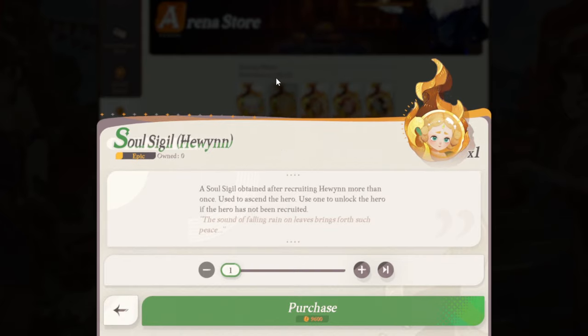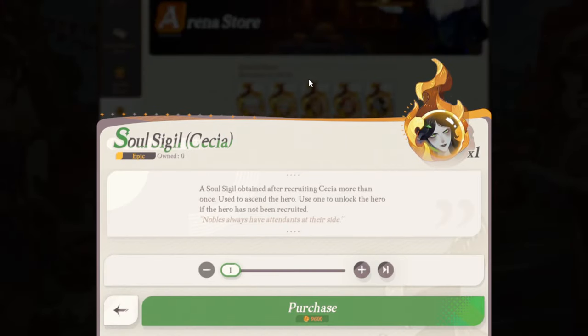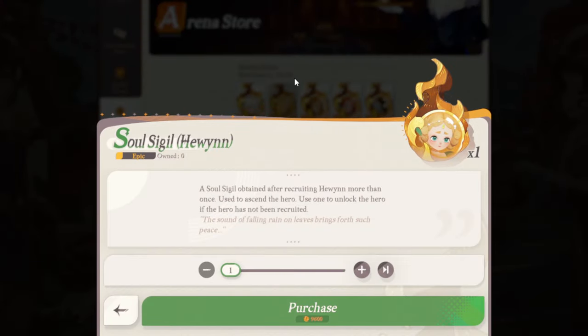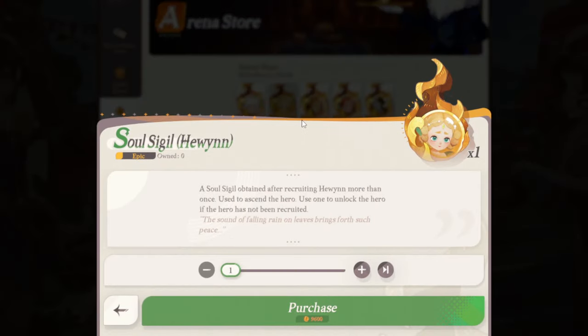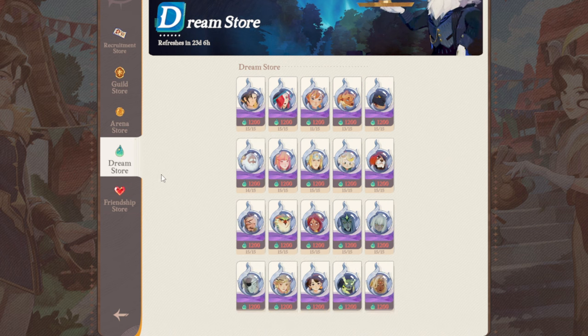Among the healers, Huon is definitely best. If you're completely free-to-play and you've got a lot of copies of Cessia, it's not the worst case to go for more copies and try to get her to Mythic Plus. But once you're past that stage, Huon is the best among these units because as she gets more dupes she gets stronger, especially for late game. These are units available for exchange, so you can slowly work towards the rest.